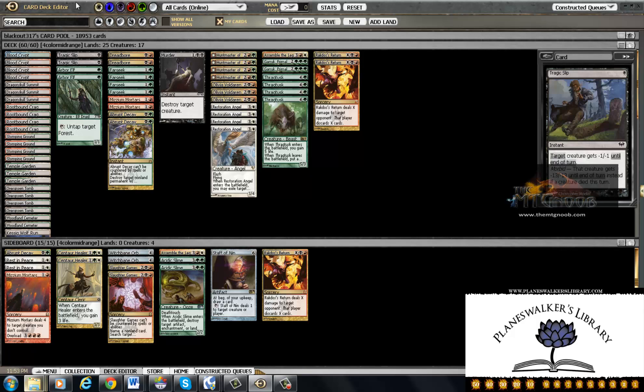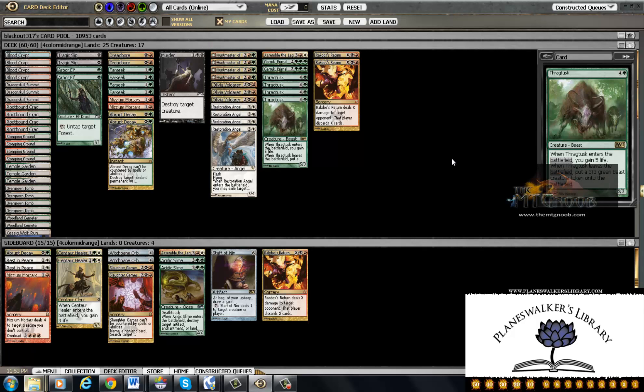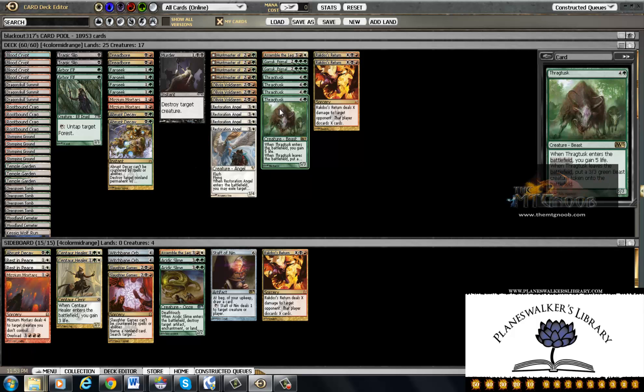As for creatures, we decided to go with what seems to be the Farseek five and six with the Arbor Elf. Then we are playing four Huntmaster, four Thragtusk, three Olivia — I had one on the board but decided to play it in the main — and four Restoration Angel. The thing we're trying to do against aggro decks is blink for value with Angel and Thragtusk and Huntmaster.